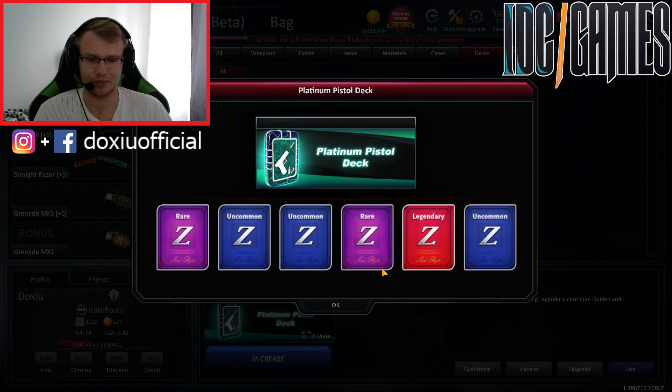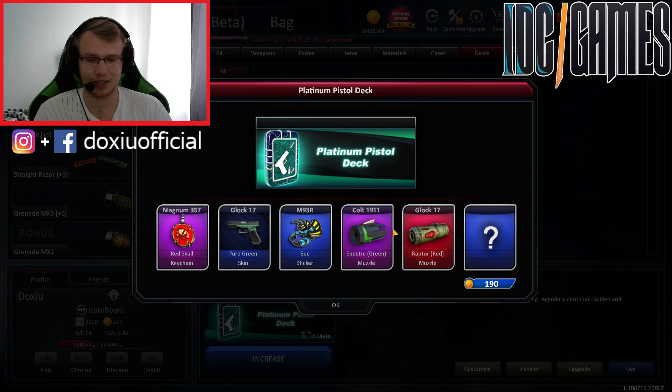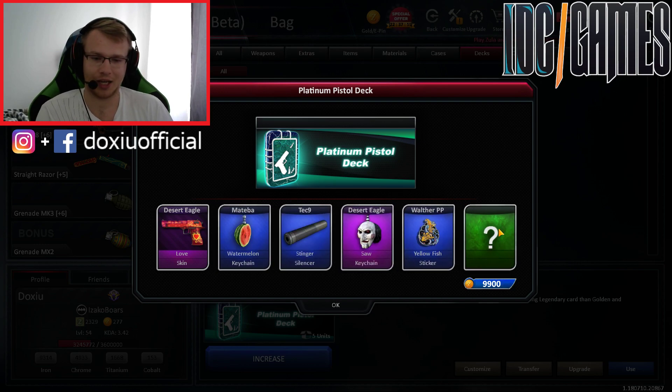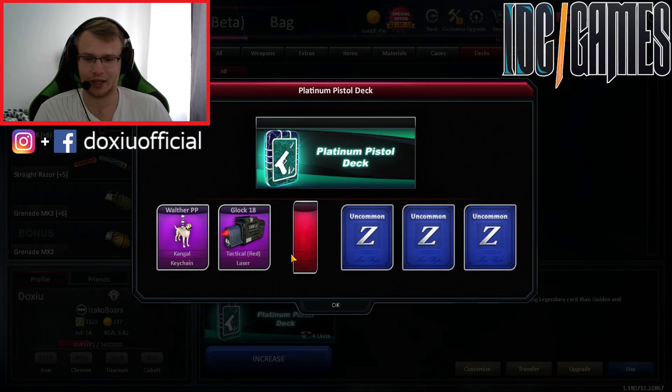7 decks left. And next Legendary — Glock 18... no, Glock 17. I'm not using it, it's not a good pistol. Hero Econ in the last slot — I'm not gonna take it because I don't have gold. Desert Eagle Love again. Tech 9 silencer — I don't have any silencers for Tech 9, so okay, it's fine.